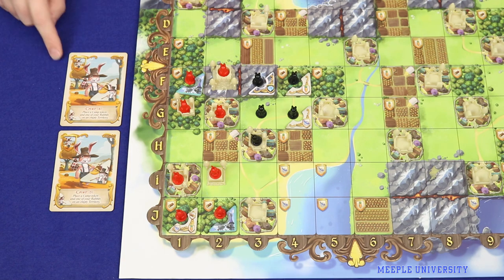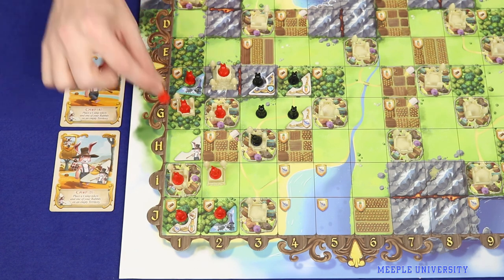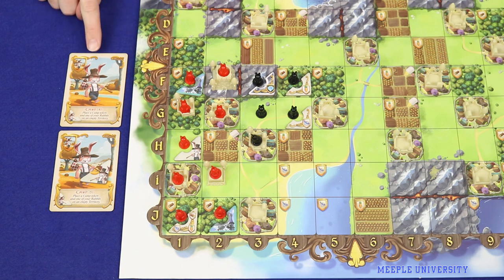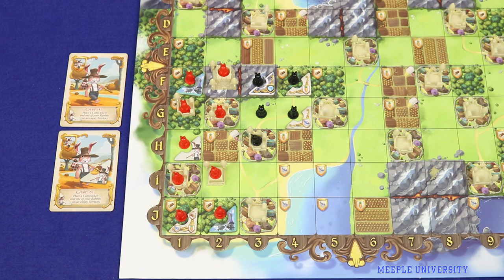The final type of building is the camp, and there are six camps numbered one to six. Camps disobey many other building placement rules. When placing a camp, it must be placed onto an empty territory containing no bunnies, then you add one of your own bunnies to that territory — another way to join fiefs without needing a specific territory card. Because all empty territories are open, camp order matters: you go in numerical order, so whoever has camp number one places first, then camp two, and so on.